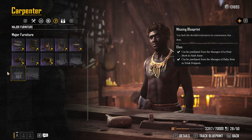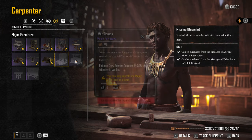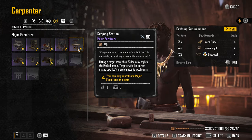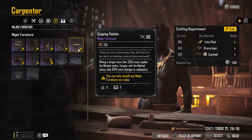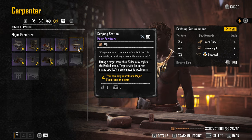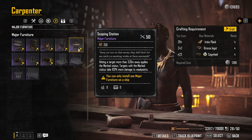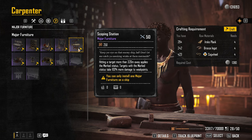That is all 12 major furniture items currently in the game at the time of making this video. If you feel differently about something I've said — if you would rank them differently — definitely let me know down in the comments. I love hearing from people on this game because several times someone has said something and I've tried it and thought, 'oh, that person was really correct.' Hope this video was useful, hope you enjoyed it, and we'll see you next time.